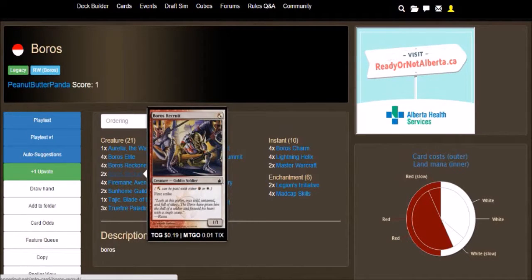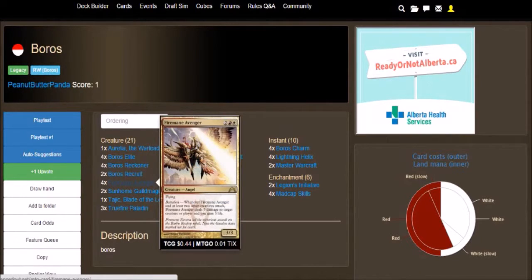Then we got 2 Boros Recruit, which is a 1/1 for white-red with first strike — pretty basic, it's just there for first strike and as a turn one drop. Then we got 4 Firemane Avengers, which is a 3/3 for 4 — two colors, one white and one red — with Flying and Battalion. This time Battalion deals 3 damage and you gain 3 life, kind of like the Orzhov ability but with a Boros card.